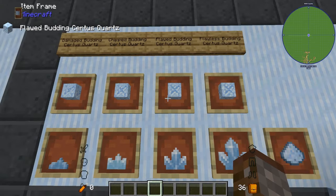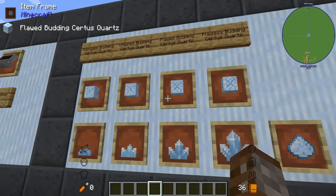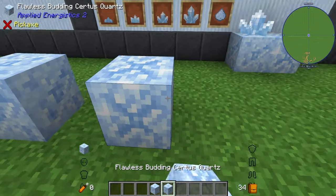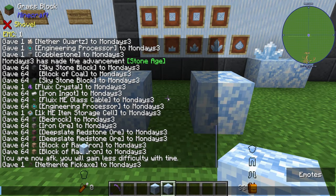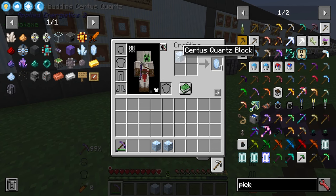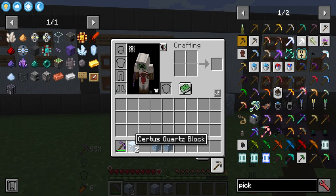When you find budding Certus Quartz in the world, just like with Amethyst, you'll want to silk touch them. Otherwise they'll drop as a regular Certus Quartz block. These Certus Quartz blocks can be turned back into Certus Quartz, so silk touch isn't strictly necessary, but I recommend keeping them as budding blocks.